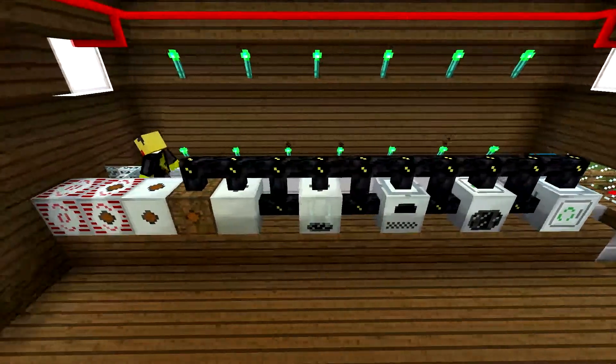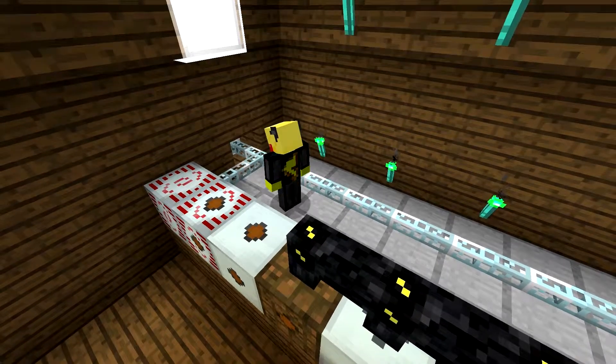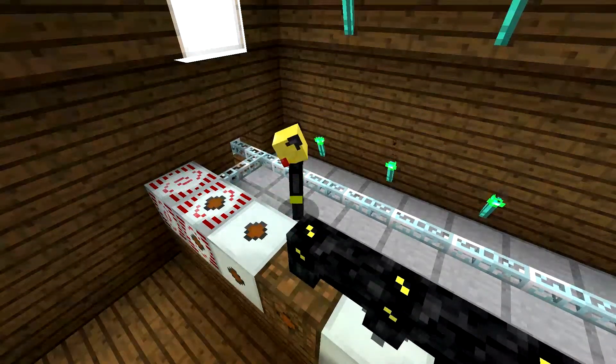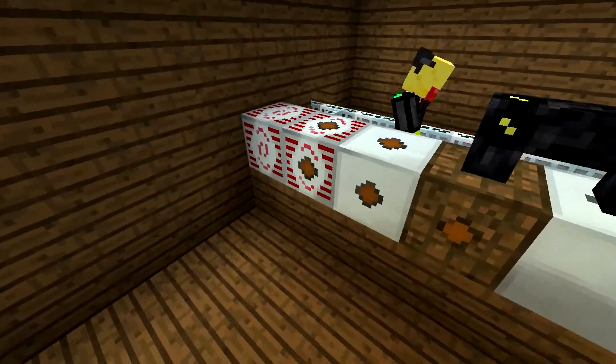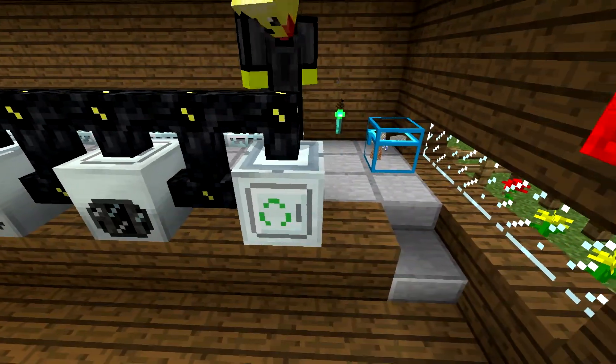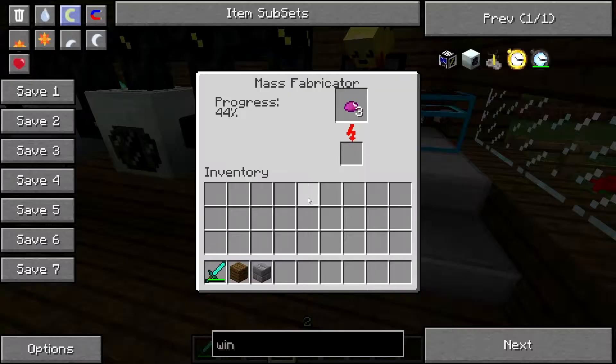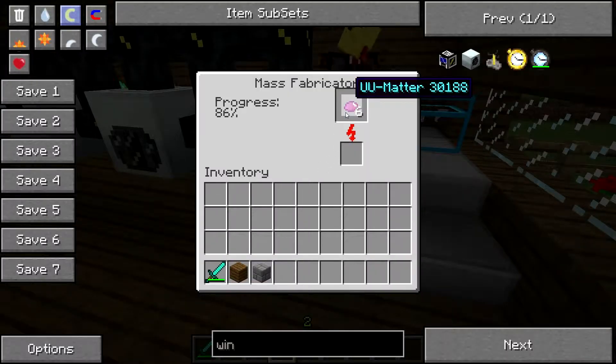What happens is we hook this glass fiber up to every single solar panel, and then we pipe it all the way back. The energy goes into the MFSU and the mass fabricator. This way, the mass fabricator gets extremely fast — like, look at that. Explosive results.